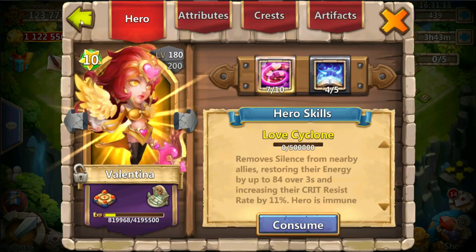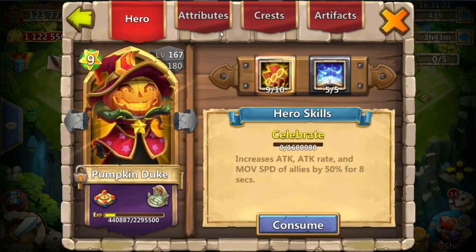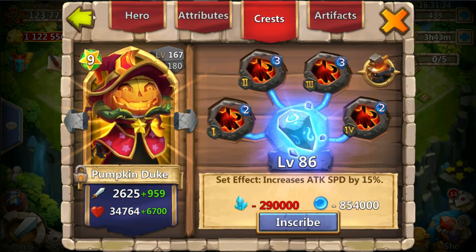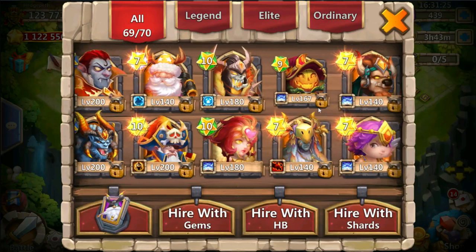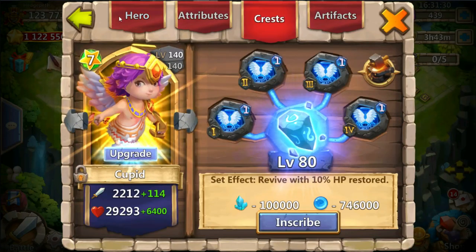Here's my Valentina, four or five rebuy, seven-ten skill with the revive crest. I have my Pumpkin Duke here, nine-ten with some Berserk crest. Then I have my Cupid right here, four or five rebuy, nine-ten with arrow and some revive crest.